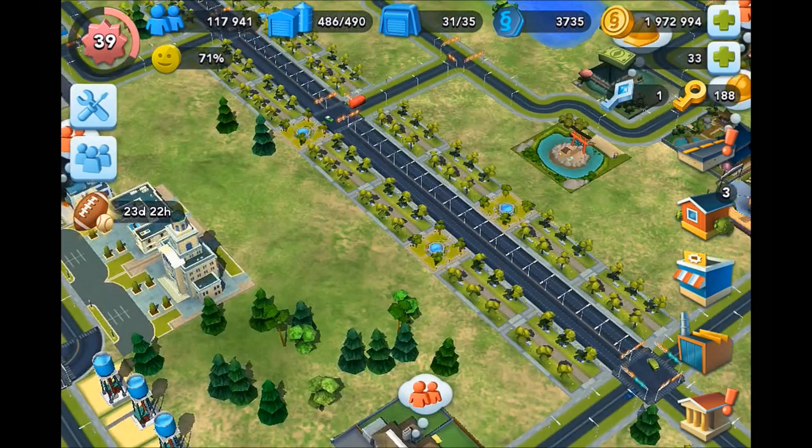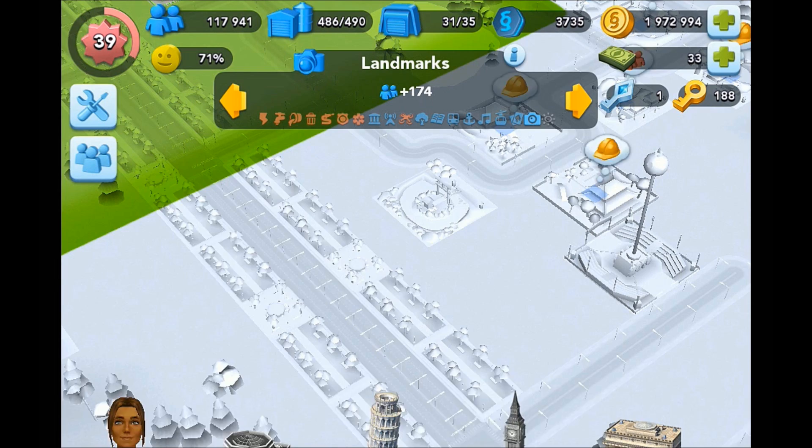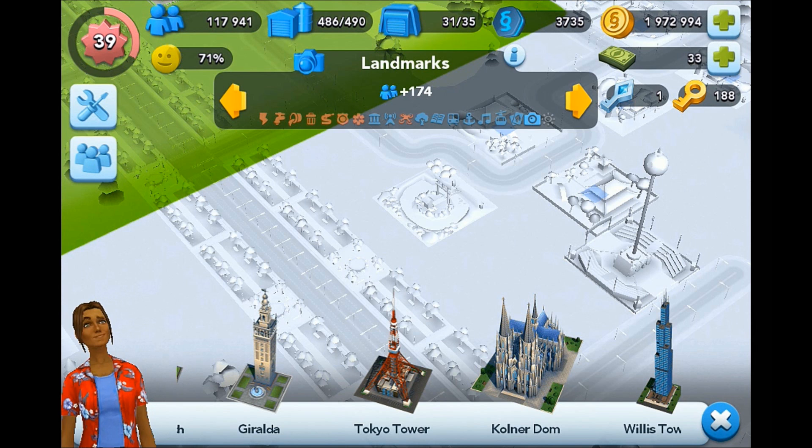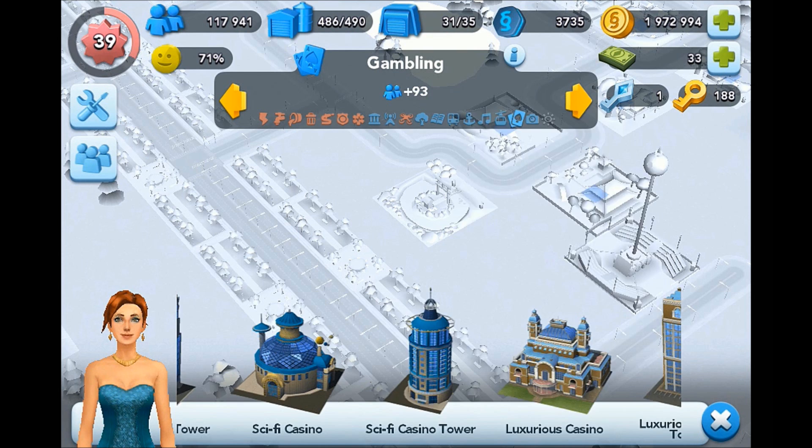I want to use those platinum keys to save up for the Kölner Dom, which is in the landmarks section — I think it's really cool, it's 20 platinum keys. And the other one I want is in the gambling menu — the Omega Casino — because I think that would look pretty interesting in my casino strip area.